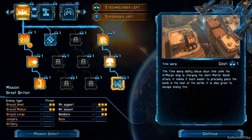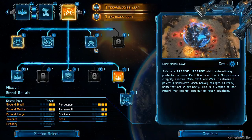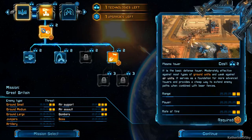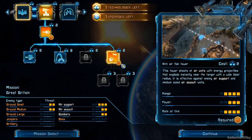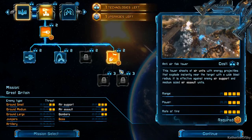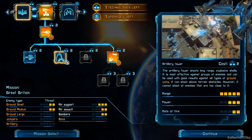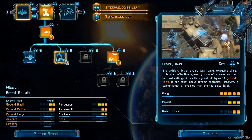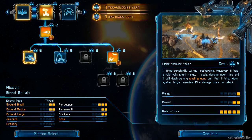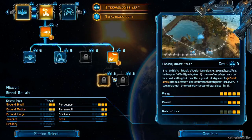All right, the dark matter bomb — what shall we get? Time warp? Is it going to recommend stuff to us? Debris collector range — that sounds really good. Artillery tower, I'd love to get some specialized towers. Anti-air flak tower — this is required for this particular thing. So one tech left. We can get an artillery tower or a flamethrower. I think I'd like something for groups of enemies and ground units.